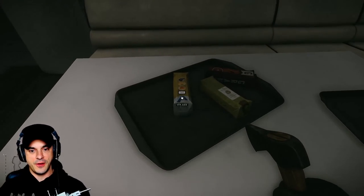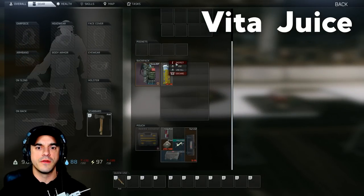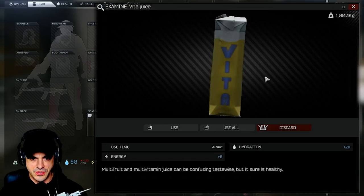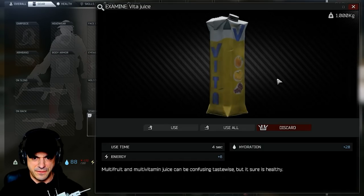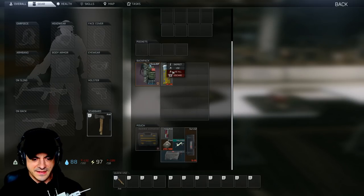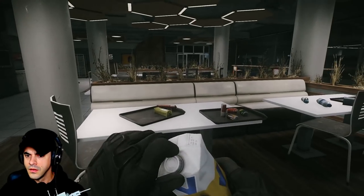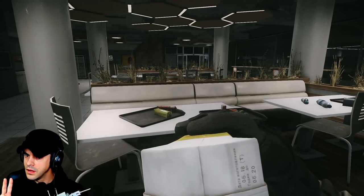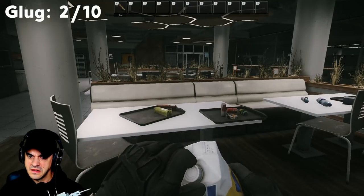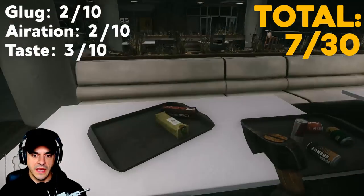First up on the first platter, we've got a bottle of Vita juice. Let's look at the lore: multi-fruit and vitamin juice — can be just as confusing taste-wise, but sure is healthy. We'll be the judge of that. Glug: two out of ten. Aeration: two out of ten. Taste: three out of ten. Not bad, not bad.